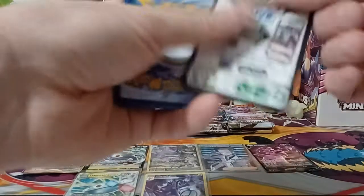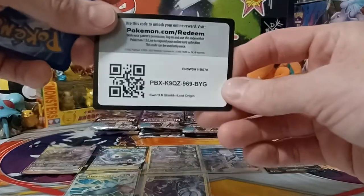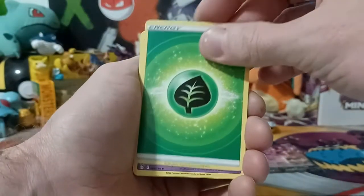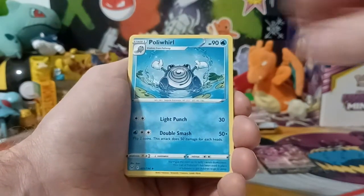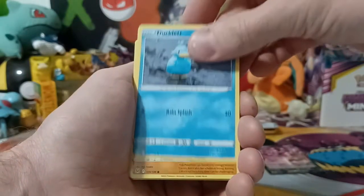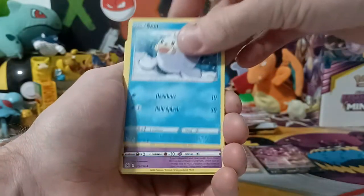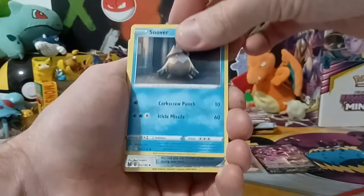I'm disappointed that I'm not able to find any Evolving Skies elite trainer boxes — really anything, even the three pack blisters. That set's extremely hard to find and I would love to pull that Espeon alt art. That card is going for like $400, so that would be a real sick card to pull and add to the collection. But that Giratina right now would be a little bit easier to get since Lost Origin is a little more readily available.